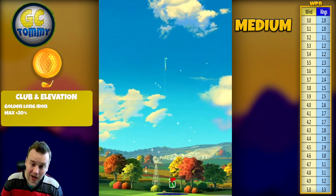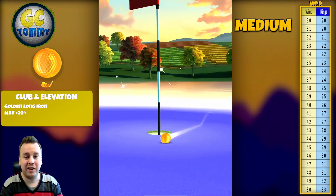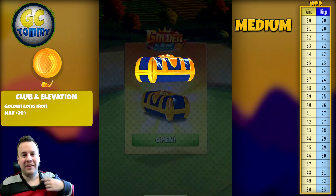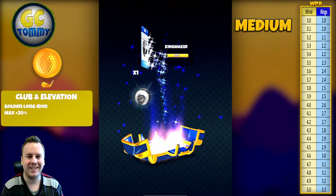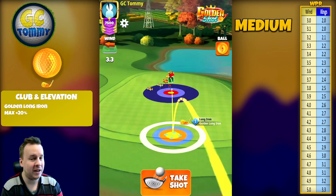Maybe a little too much left spin or a little too much pull — this shot misses on the left-hand side. However, if there were still a yellow ring left to claim we would be getting that ring for sure, as we're getting very close to the hole. We're getting at least the outermost ring, the Azure chest.